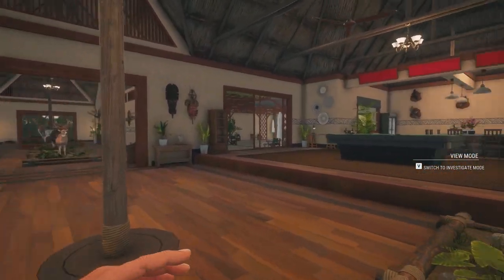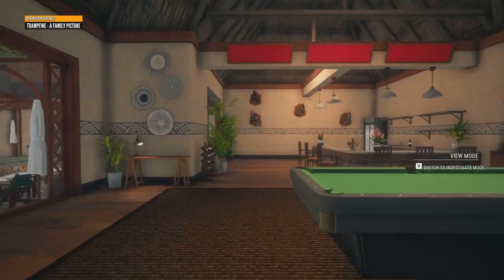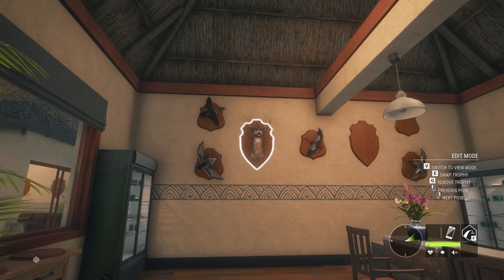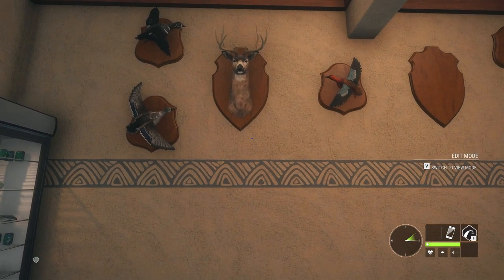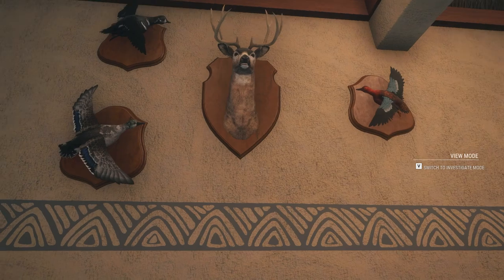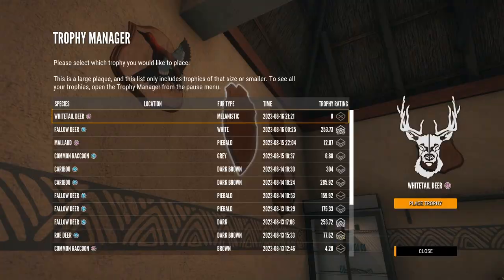Hey guys, welcome back. Today I'm going to be hunting on Leighton, but before we start — you've all seen the title — Disaster Struck. That is a Diamond Blacktail, and we also shot a Melanistic Whitetail doe. Unfortunately, I lost the footage. I ran out of storage while recording. I was recording for three hours and ran out of storage on my PC, so the whole thing corrupted.